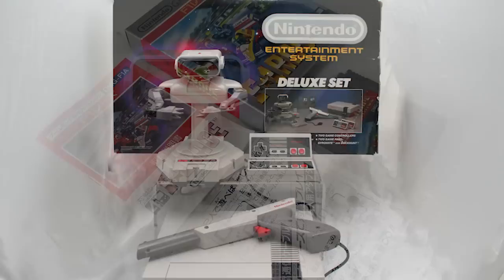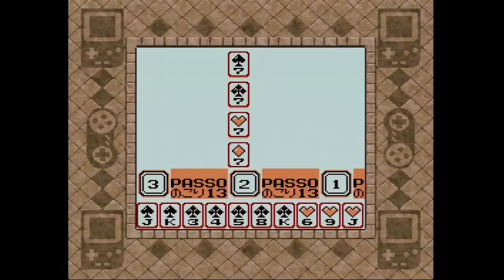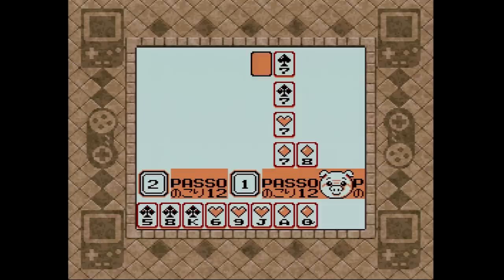When F1 Race debuted in Japan, it shipped as a standalone title, and the 4-player adapter appeared packaged separately. On its Japanese launch on November 9th, 1990, two games supported the adapter: F1 Race and Trump Boy 2. Playing Trump Boy 2's mediocre card games with other people really does make them slightly more enjoyable, or at the very least, less stacked against the player.